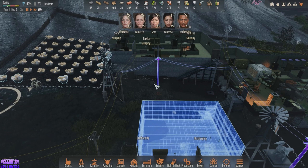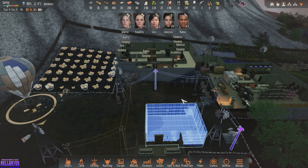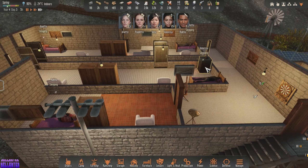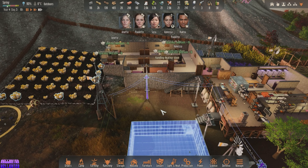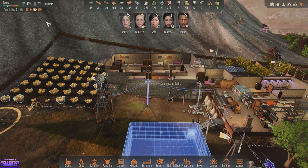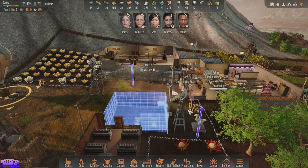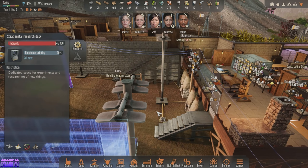This lighting thing is so annoying. Yeah, we are really burning through electricity now. Which is cool, because eventually I am going to upgrade these to the internal heaters. What is she researching right now? Oh, still nanoPrinting. Okay, cool.